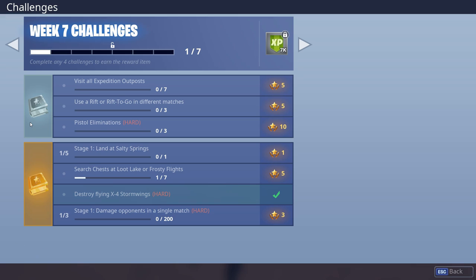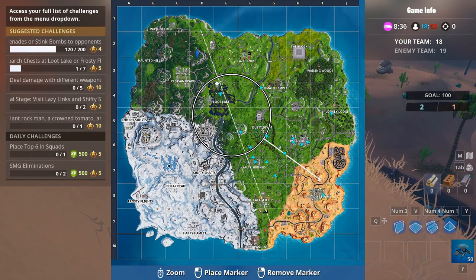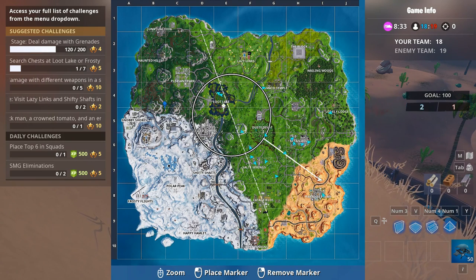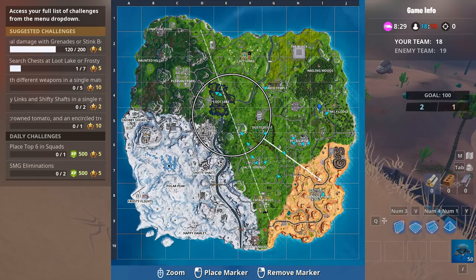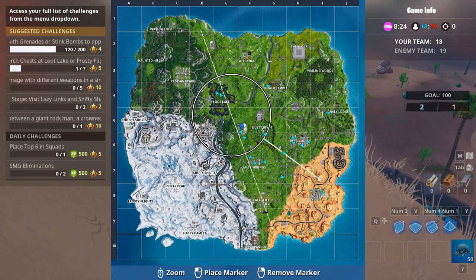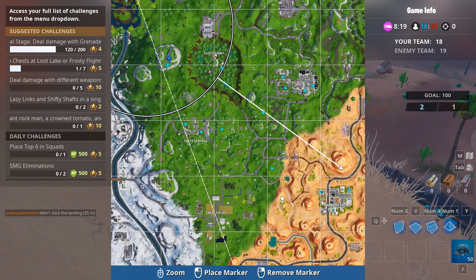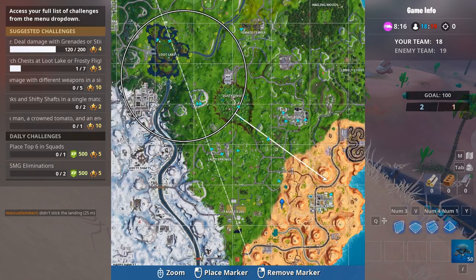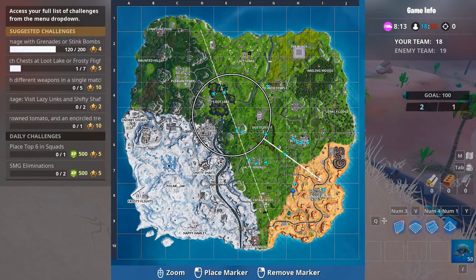Let's get straight to it. The first challenge is to visit all expansion outposts. You want to visit all of the outposts in the game. Here is the first outpost, here is the second one, there is the third one, fourth one, then right here is the fifth one, then you can find the sixth one here, and the last seventh one is right next to the polar on the right.